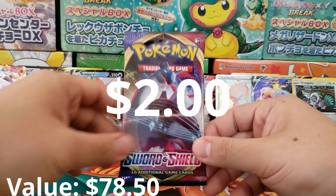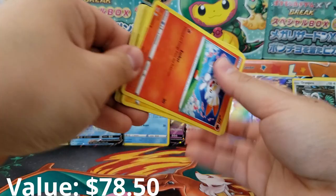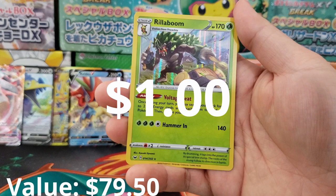For our last pack, we got Citrus Berry, Corvusquire, Thwackey, Scorbunny, Pikachu, Sinistea, Lulu, Vitality Band, Holographic Reverse, and Rillaboom Holographic Rare as our final card. Man, check out that beautiful background. I think this might be one of the best booster boxes I've ever done in my life.